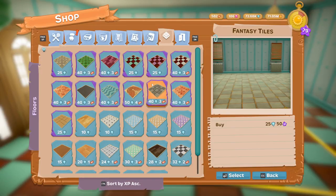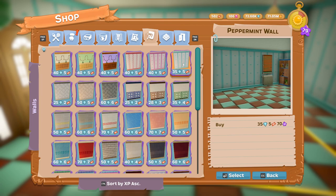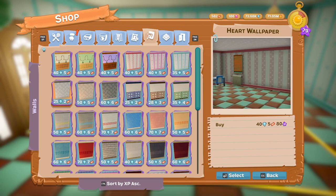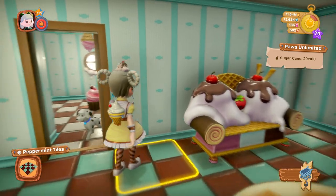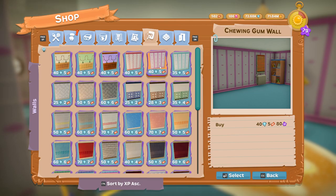For wallpaper, we have Chewing Gum Wallpaper for 40 diamonds and 5 tickets, and Peppermint Wallpaper for 35 diamonds and 5 tickets. In this room we've got the Chewing Gum one, and in the other room the Spearmint or Mint one.